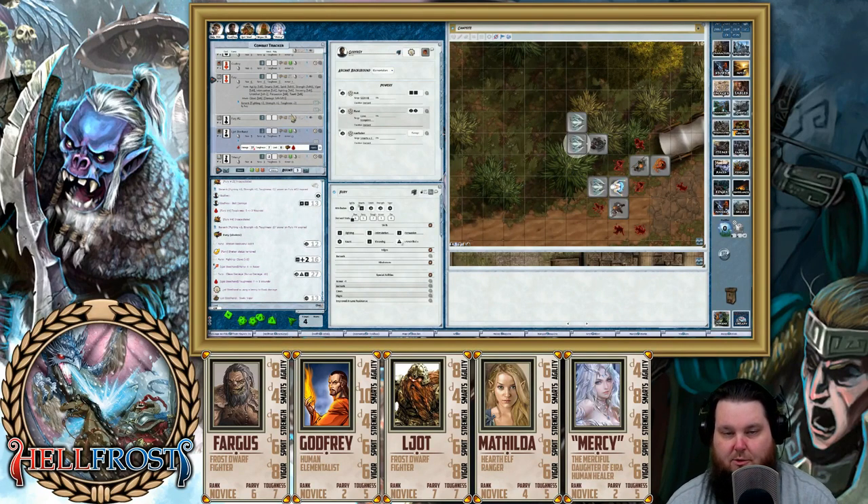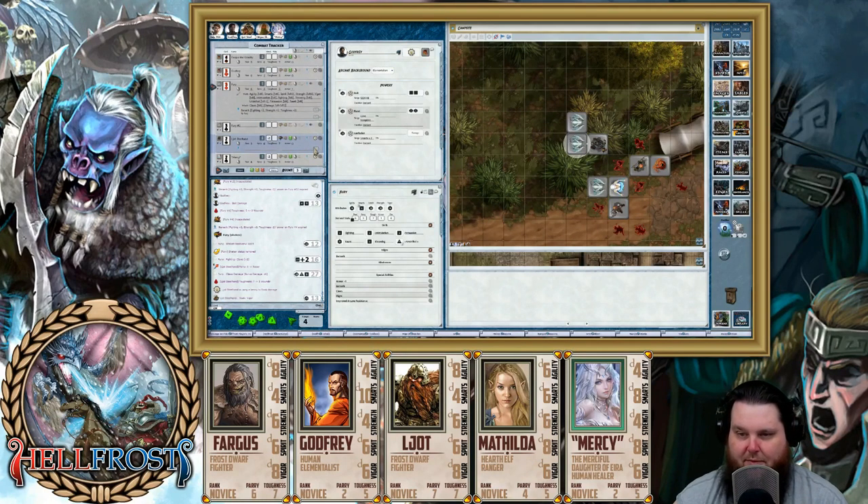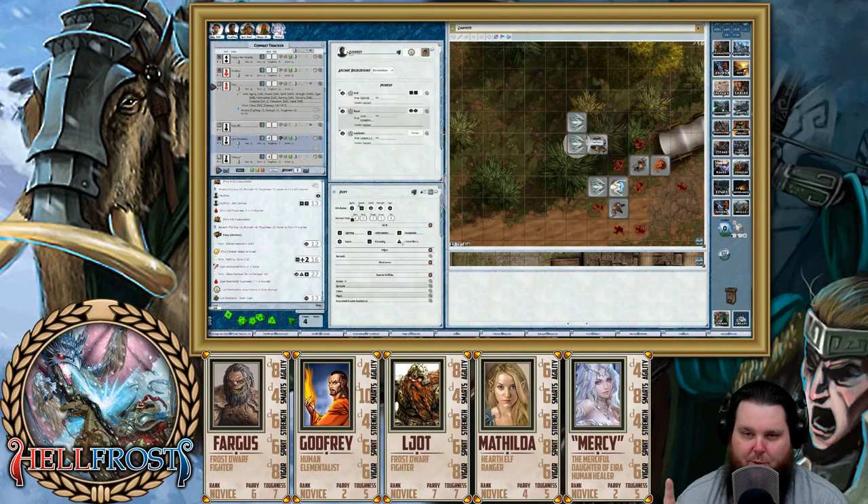That was clutch — that's a raise. That was a couple of raises. So you're shaking and you've got two wounds. But that's good. At least you didn't stay at five. You got rid of three wounds there, because you would have gone to incapacitation and started rolling to die and stuff.